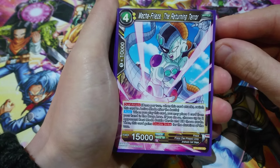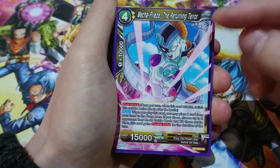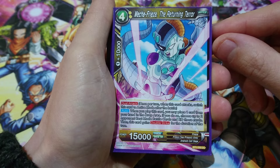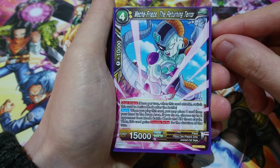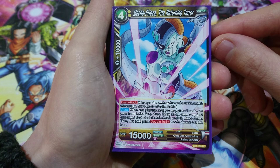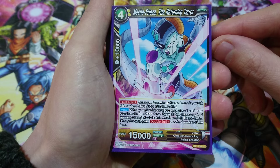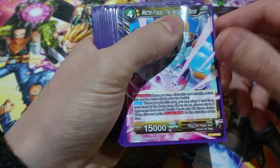Now we get into the Friezas — you'll see a lot of different four-drop Friezas in the deck. We've gone with the old-school Mecha Frieza. He has dual attack, which is great, and he's 15k. When you play this card you may place one card from your hand in the drop area; if you do, choose up to two of your opponent's rest-mode battle cards and KO those cards, and this card gets double strike for the duration of the turn as well. We're only running two.